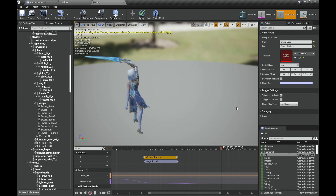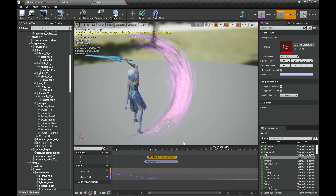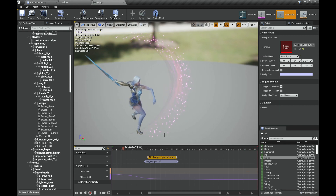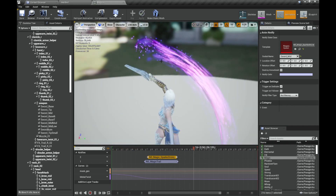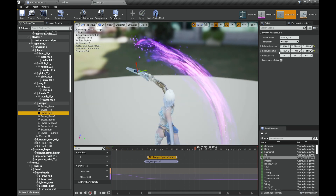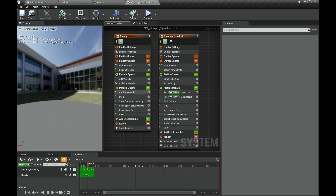Now we have the Magic trail — same thing, Base and Tip, all nice — and the sparks are on the mid. One thing to keep in mind: if you rotate the socket for the mid you can achieve different results on the spark behavior. But I won't rotate it here because you'd move everything socketed on the mid. Instead, you can just enter the particle and modify behavior — the velocity, the drag — or add different forces like vortex. It's up to you to make it more interesting.